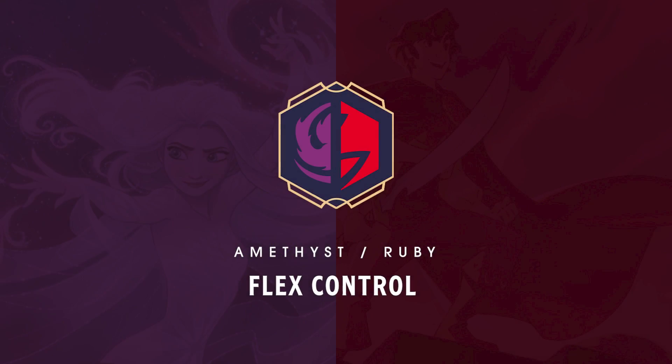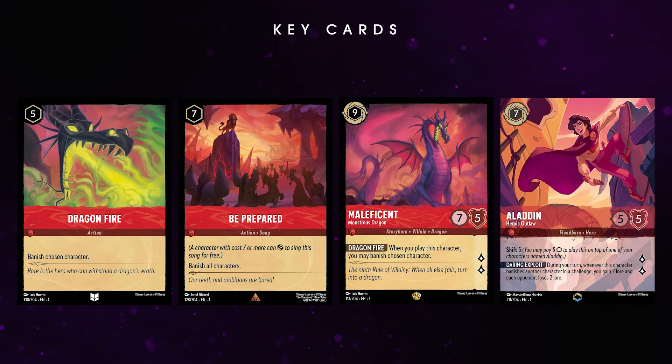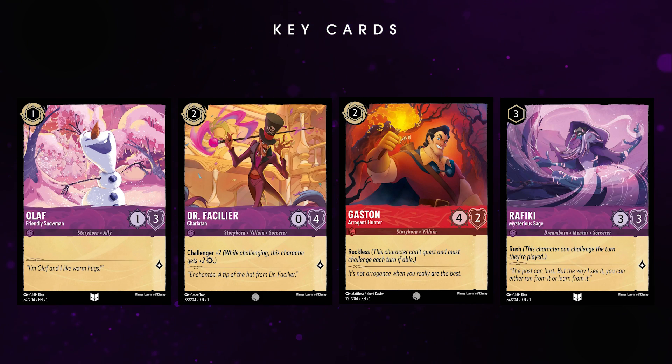And finally, we have my number one deck, and easily my favorite on the list. This is an Amethyst Ruby control deck that has the ability to react to almost any situation. The core concept of this deck is that it combines powerful Amethyst cards for draw and disruption with Ruby's lethal removal and late-game characters. This combo leads to an unmatched level of control over the game that I haven't seen in other ink color combos. For the early game, a package of Olaf, Facilier, Gaston, and Murphiki help to trade into aggro threats while you curve up into stronger units.